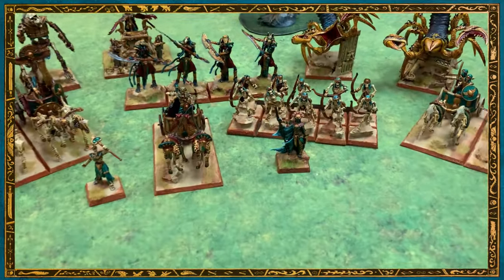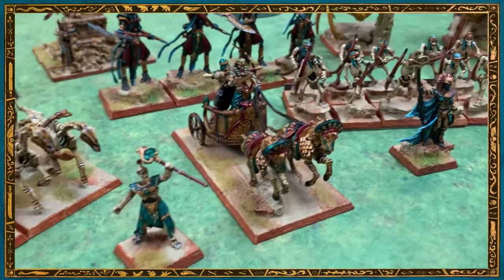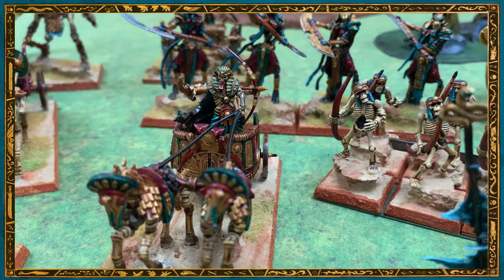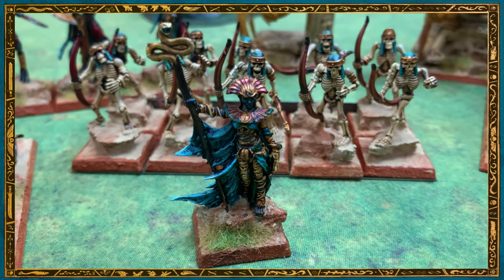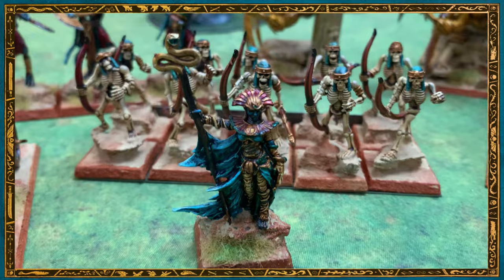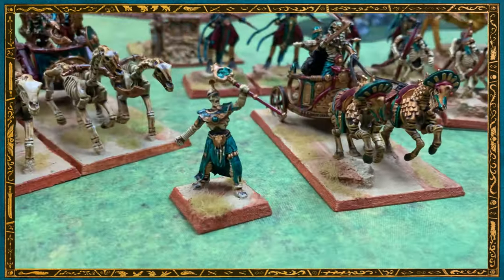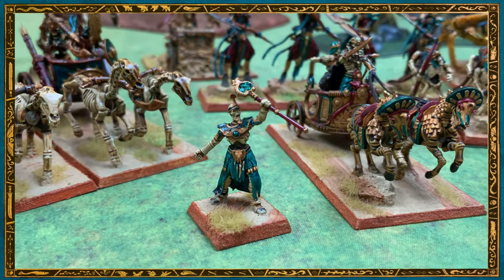Just a quick overview. Newly painted Tomb Kings making their debut on the channel. Armor of Destiny and the Sword of Might, riding his chariot. I have a Level 4 — she's going to be my High Priest with the Cloak of Dunes. I thought that was a decent model for a Cloak of Dunes. And then I've got a Level 2 Mortuary Priest with the Ruby Ring of Ruin.